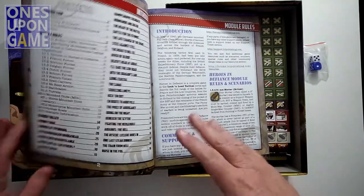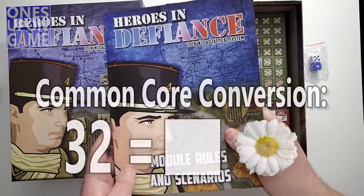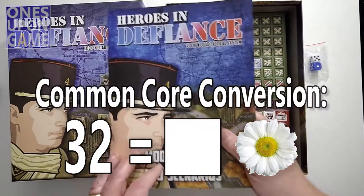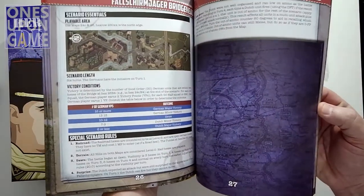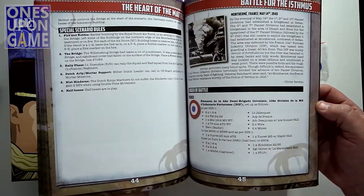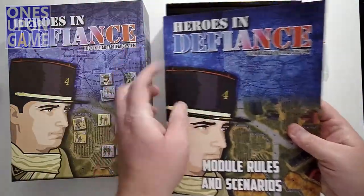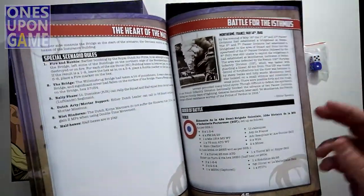32 scenarios — that's the most I've seen so far in any of the series. The book is full color, very nice. The blue theme carries throughout the entire book. I mean, they didn't just take a template and slap it all together.